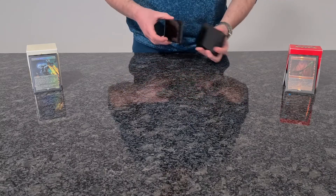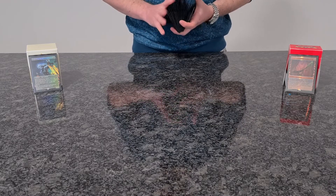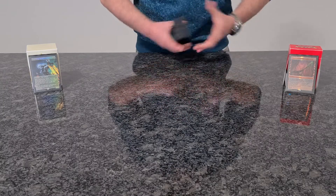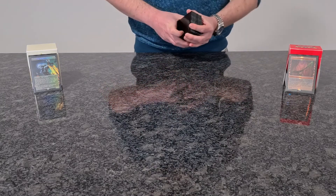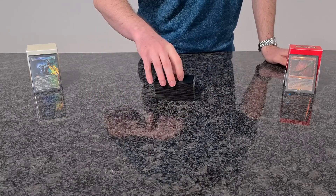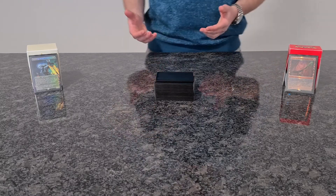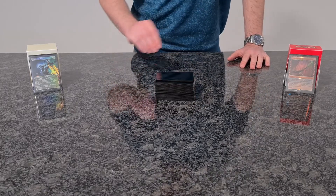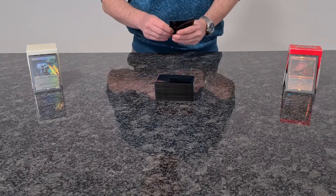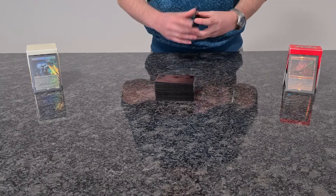You are in a really resource-intensive game, fighting for every resource and did a lot of one-for-twos like Force of Negation and Solitons. Somehow you have to compensate the disbalance. During your opponent's turn you slowly move a hand to the deck and prepare sticking two cards together. On your opponent's go, you inconspicuously draw two cards — or in my case even three — and you got back your resources.